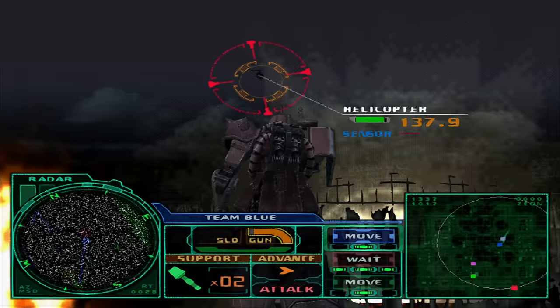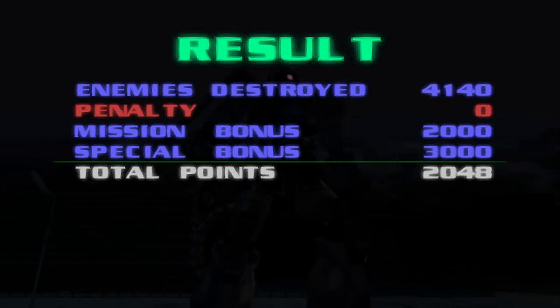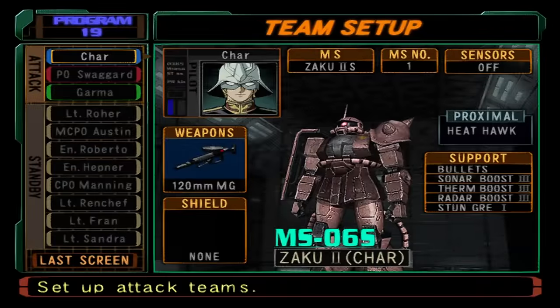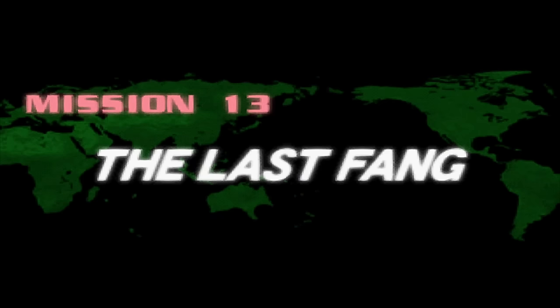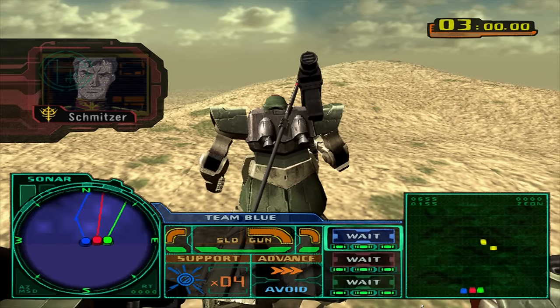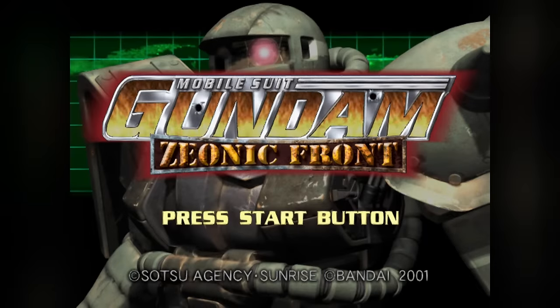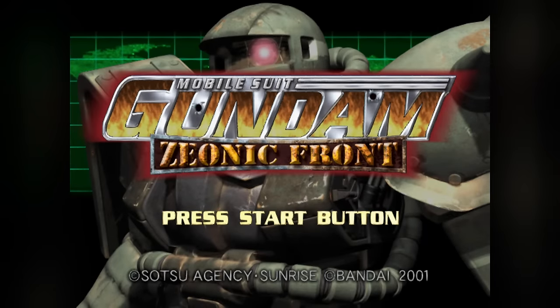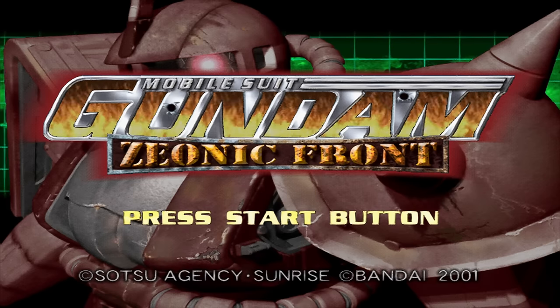Certain simulator missions have unlocks tied behind achieving an S rank, which is the best possible score. You can unlock new pilots to play in the simulator, including Char, Garma, and more. Completing the campaign in Zeonic Front isn't the end, though. Once you complete the final mission, you're given the option to restart all over again. You'll immediately notice that the title screen changes from a standard green Zaku to Char's signature red Zaku — welcome to Ace Mode.